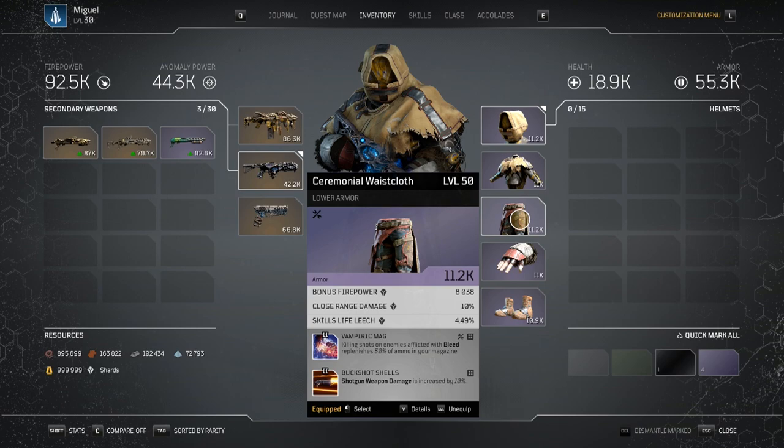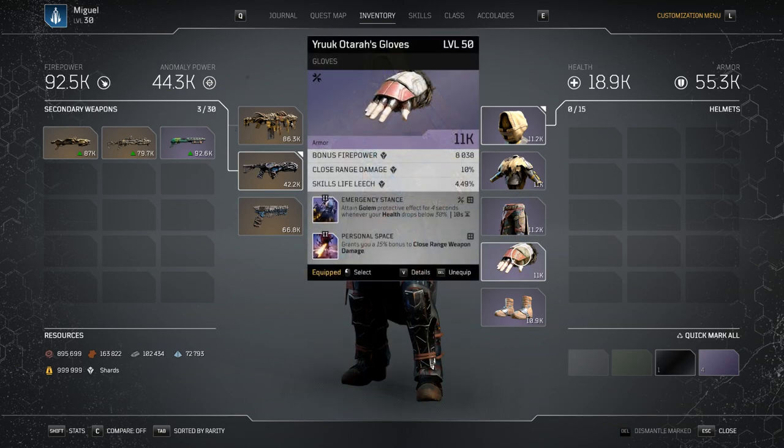On our legs we have the Vampiric mod, which gives us 50% ammo replenishment whenever we kill an enemy afflicted with bleed. Like I said, sometimes that's just not enough. Combining this with Ammo Bargain, you're basically getting 70% replenishment — which is literally a full magazine on this shotgun. For the bottom mod it's the Tier 2 mod Buckshot Shells, which just increases shotgun weapon damage by 10%.